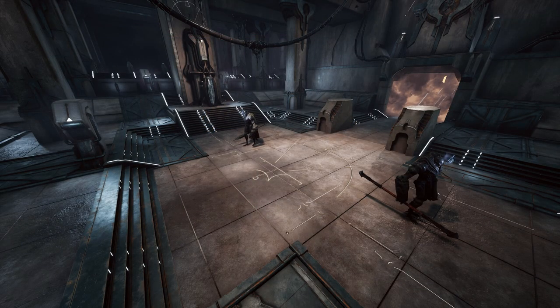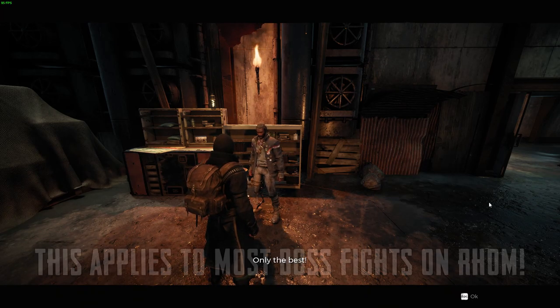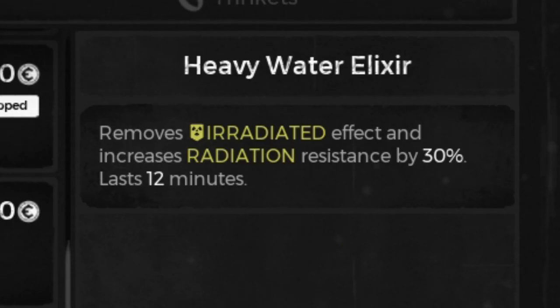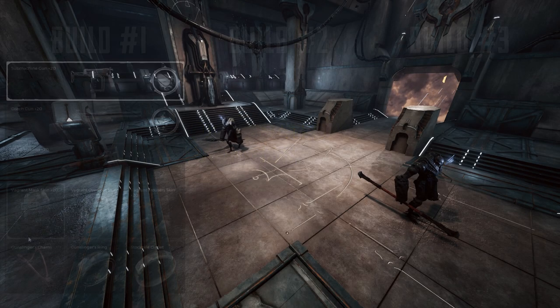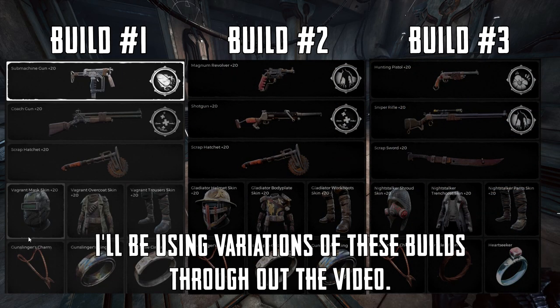So how do we deal with these guys? I recommend stocking up on Heavy Water Elixir from Reggie in the Ward. Not only can it cure you should you receive the radiation debuff, it will also grant you a 30% damage reduction against every radiation-based attack in the fight. As for equipment, you have a few options. Since you'll just be arriving from Earth, I'll be limiting the equipment I use to what you can find there.